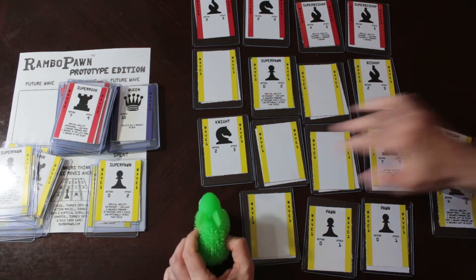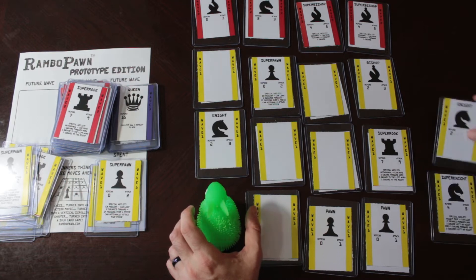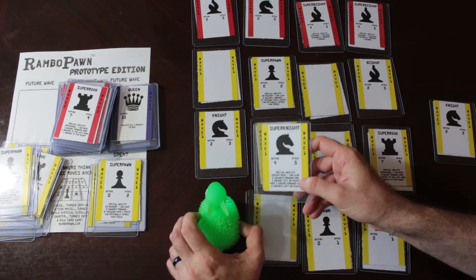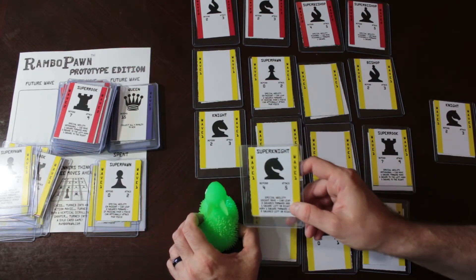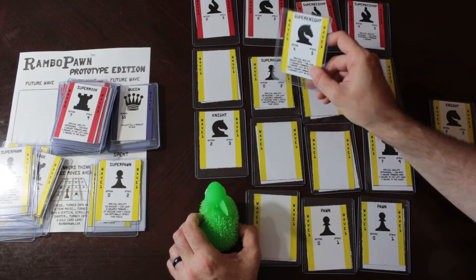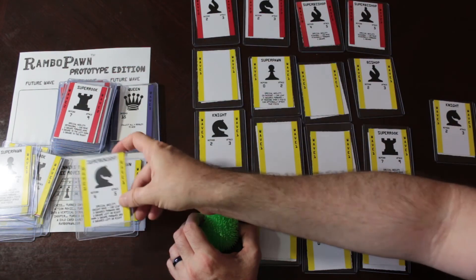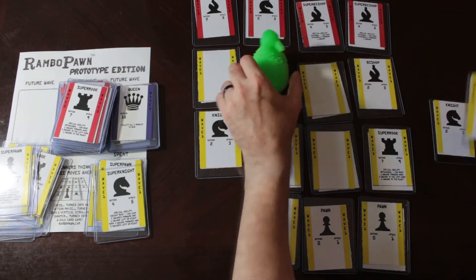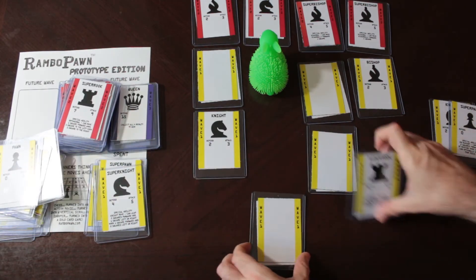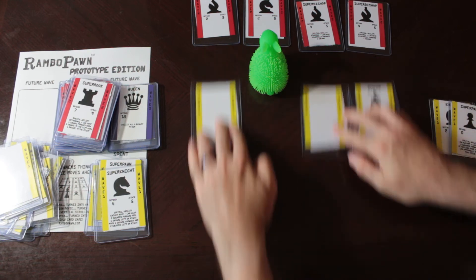I can't move forwards because you can't attack going forwards. So I can use the power of the Super Knight, which lets me do a Knight move — two forwards and one over, like a Knight. I use this card, get here, take that, and then these cards scroll off the bottom and the screen scrolls on down.